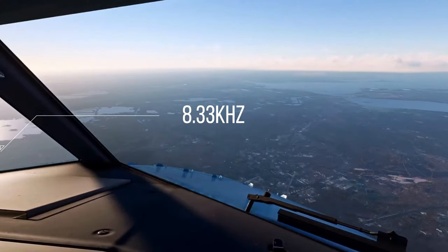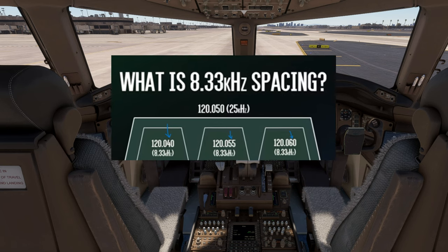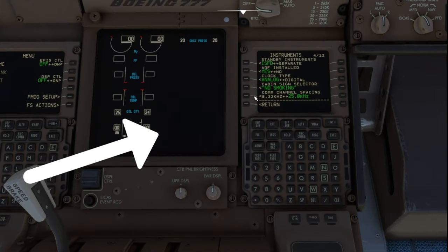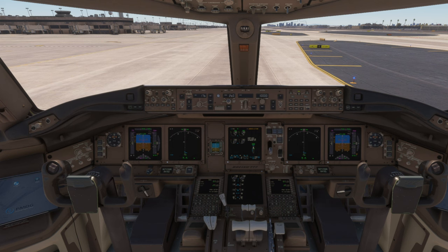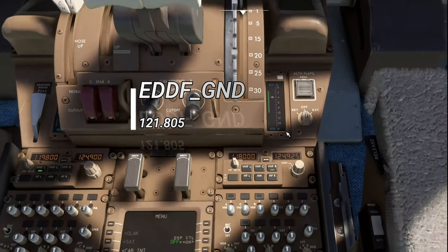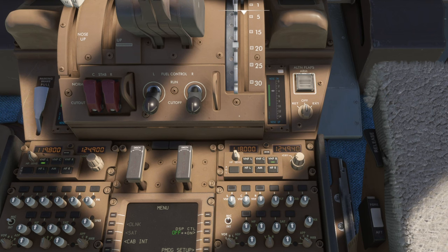Audio for VATSIM now has the capability to support the newest codec and channel frequency of 8.33 kHz spacing, which the PMDG Triple Seven has as an option. Europe and other parts of the world use this spacing, which doubles the number of channels available to accommodate more traffic. For example, you can tune to a frequency on VATSIM such as Frankfurt Ground on 121.805 or Amsterdam Tower on 119.230.